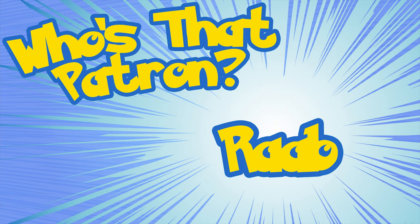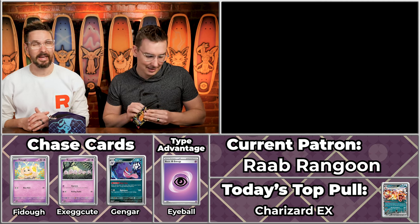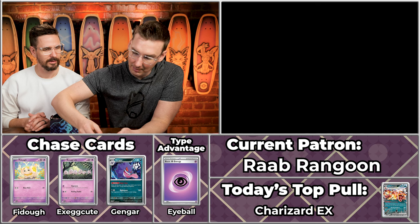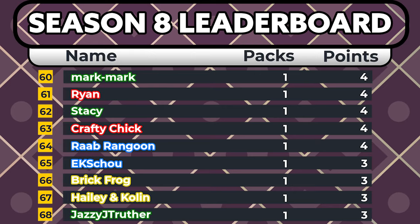Next up we have Rab Rangoon — like Crab Rangoon — coming off a killer 45-point season in season eight. Dark Teardrop energy. Numel, Maractus, Paldaean Student, Oinkalone, Clive, Primate — not looking so good. Mabostif will score, Palafin will score, and Reverum will score. Just a four-point pack for Rab Rangoon. You get another one of those very cool-looking Palafins — it has the aura that it should be more valuable, but it's like when illustration rares became saturated.